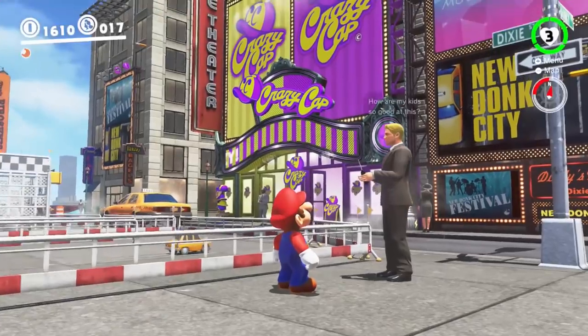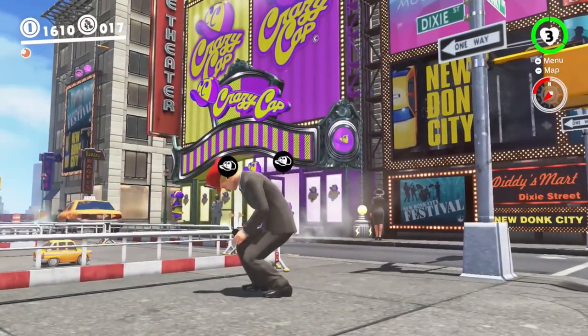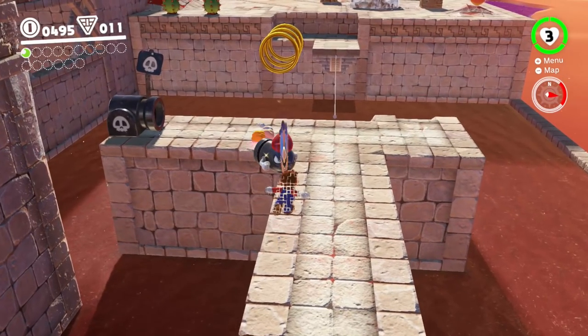For some reason, Nintendo has designated this specific moment in Mario Odyssey as one thing that players should not be able to take too close of a look at. Luckily, thanks to modern video capture technology, we can still go frame by frame through this moment and really analyze what's going on here.